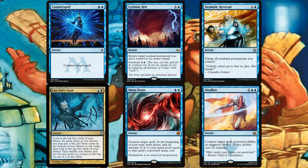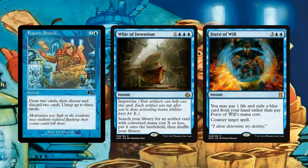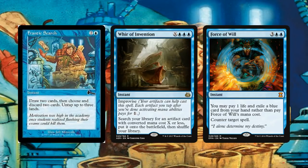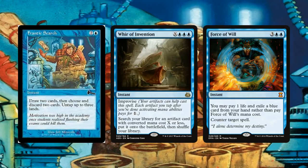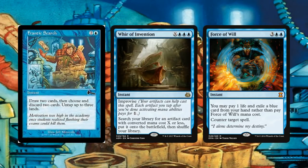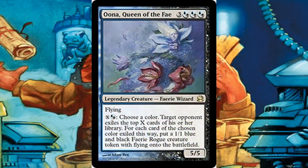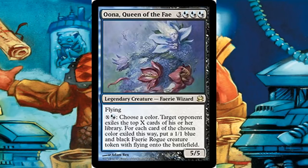Disallow counters any spell, activated ability, or triggered ability — very versatile, belongs in just about every blue deck. Frantic Search is my personal favorite cantrip: draw two, discard two, untap up to three lands — basically free and triggers Paradox Engine. Whir of Invention uses improvise to search up Paradox Engine or Skullclamp at instant speed, giving you the timing advantage. And we finish with Force of Will, letting us stop opponents for zero mana to keep our turn going. That's going to do it for this deck tech — hope you enjoyed it!